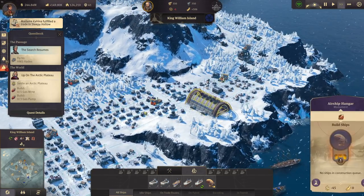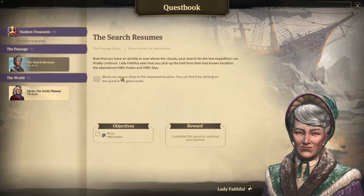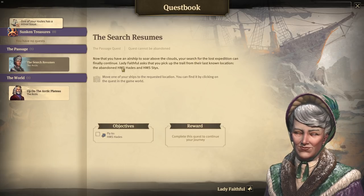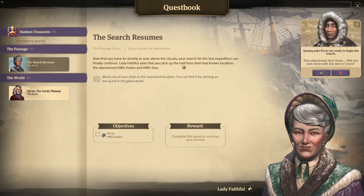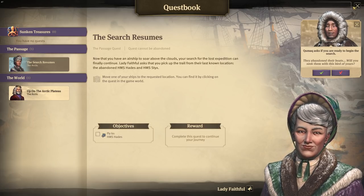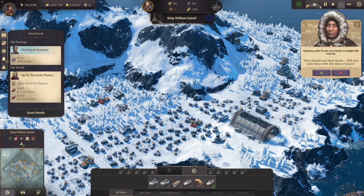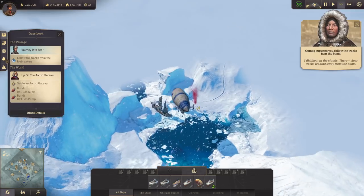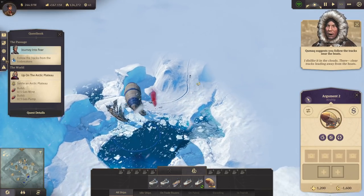We could solve Old Nate's quest, but let's do the first main quest here first. Now that you have an airship to soar above the clouds, your search for the lost expedition can finally continue. Lady Faithful asks you to pick up the trail from the last known location - the abandoned HMS Hades. We can now start to search there. Follow the ice, follow the tracks of the icebreakers - that's over here.